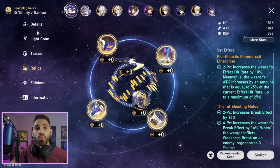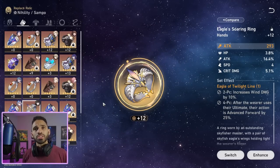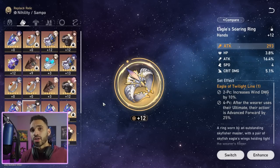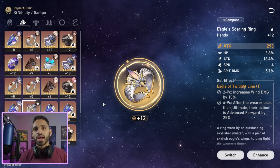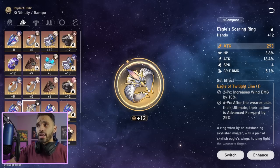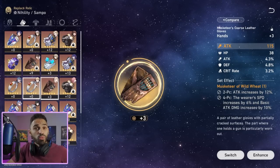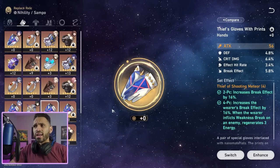If you're not running him as a dedicated break effect character, you need to run the wind set. The wind set gives him a 10% damage bonus — that may not seem like much, but DoT compositions don't crit, so the only damage sources to amplify DoT damage are attack and damage percent bonus. Advance forward from the set is also always great for skill point efficiency. For budget options, you can pair two-piece Musketeer of the Wild Wheat (12% attack) with two-piece wind set for 10% damage bonus, or pair it for 16% break effect instead.